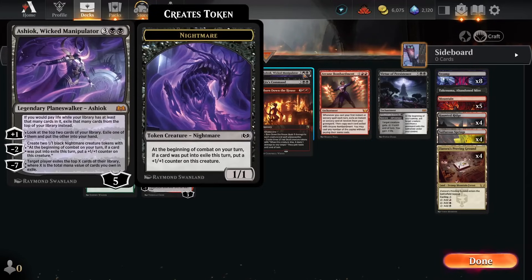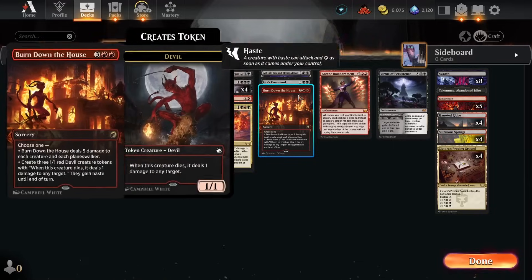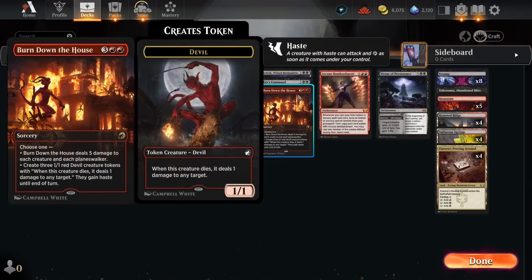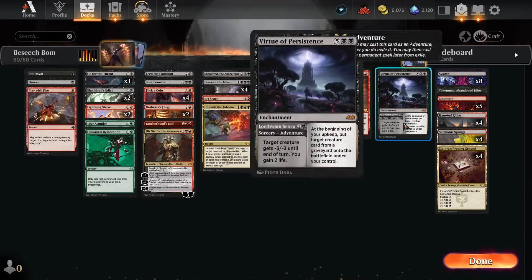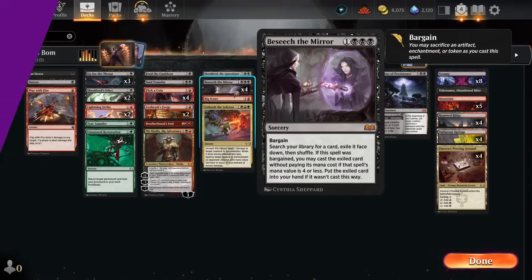We're running one copy of Ashiok Wicked Manipulator, another thing that makes tokens and has flexible abilities. Gix's Command is a nice all-around removal spell that can also help us gain life. Burn Down the House is a wonderful inclusion in any Bombardment deck, and we're also running one copy of Virtue of Persistence — it's a spell and a special enchantment that lets us steal some thunder from reanimator decks. Let's go see a few games on the ranked standard ladder and see how many favors we can squeeze out of this mirror.